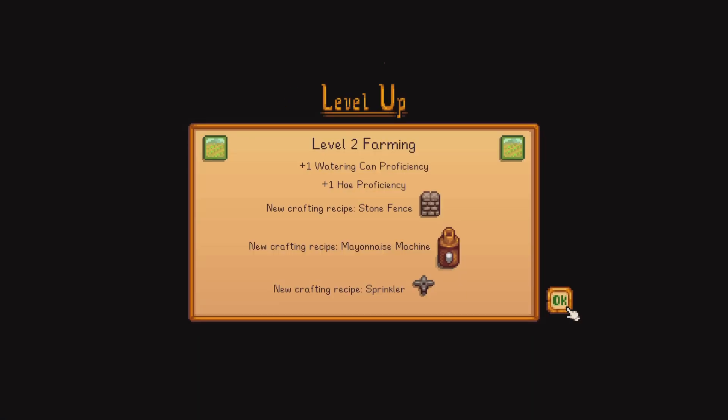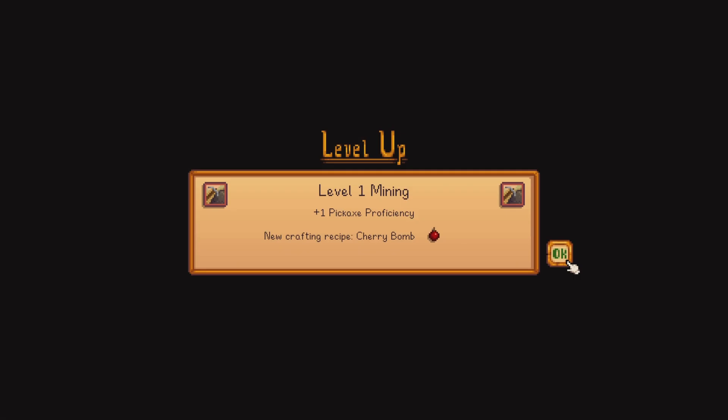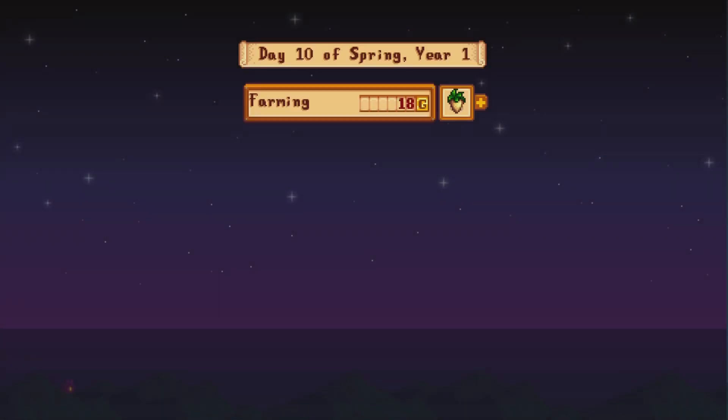We ate all our field snacks. We got level two in farming - water and hoe proficiency. We can now craft stone fences, mayonnaise machine, and sprinklers. I love the sprinkler idea. Level one in mining, level one pickaxe proficiency. New crafting recipe: cherry bomb. Interesting.